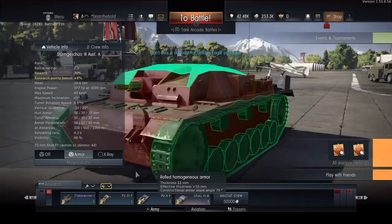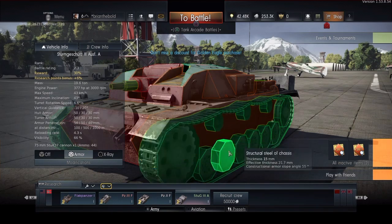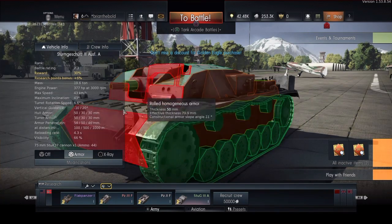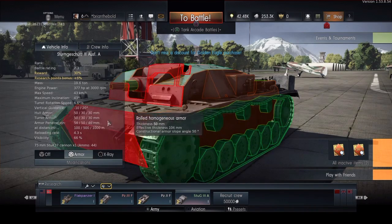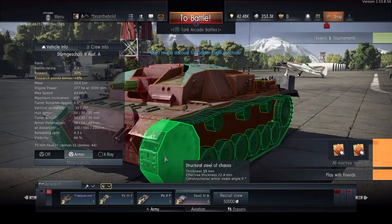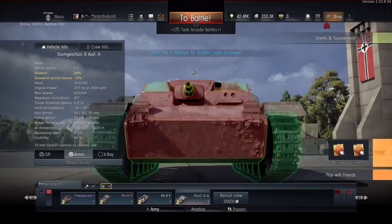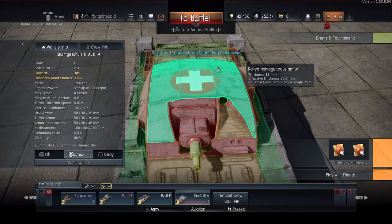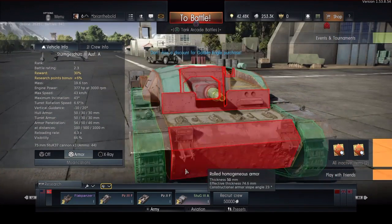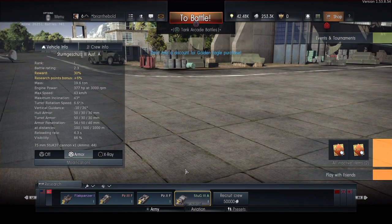For War Thunder, taking out the tracks isn't really that effective in my opinion, because it's best if you try to shoot them at the weak points. Not at the tracks, even though it leaves them immobilized and open for any fire. You might want to go for the top one right here, and obviously there are weak points at the bottom down there. But the modules of this little beast — we're not going to go in the game quite yet.